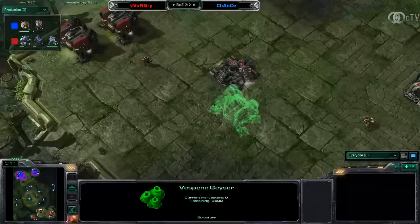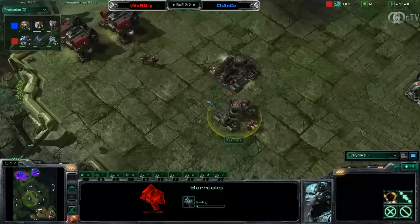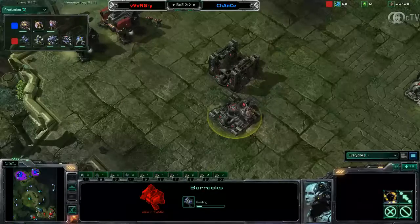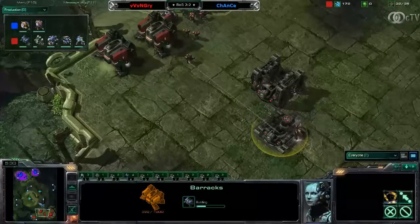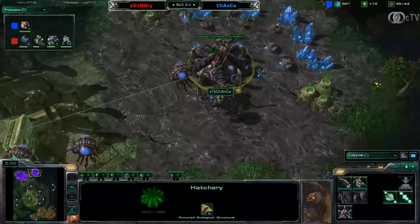Very barracks-oriented play, and there we see barracks number 4. He is now using the build he was using in game number 1 and game number 2, especially on Zerg Cabins. This was a very successful build, because with all those barracks very early on, he was able to apply pressure non-stop, of course because of the map architecture of Jungle Basin.